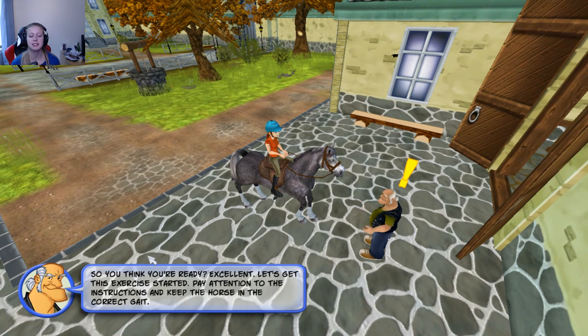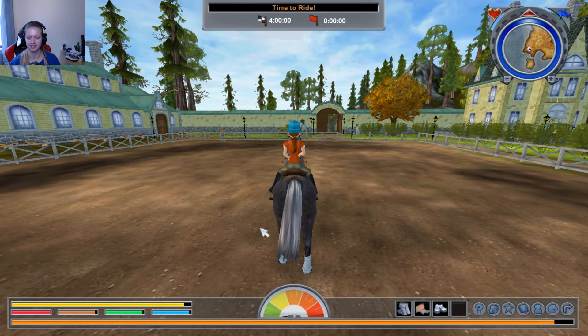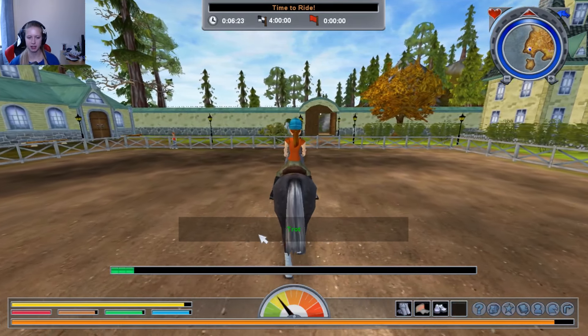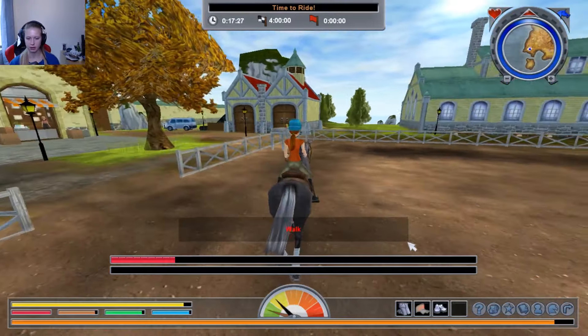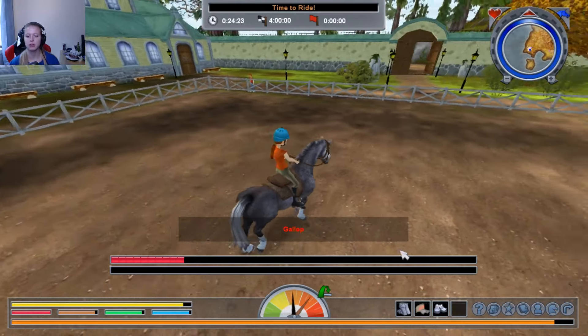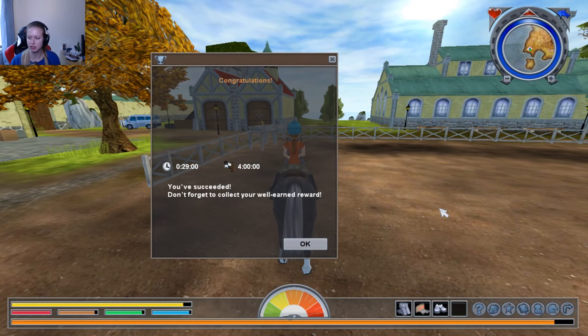So you think I'm ready? Excellent, let's get these exercises started. Pay attention to the instructions and keep the horse in the correct gait. Walk — trotting — canter — walk again — gallop. Full gallop is the red one. Congratulations! You have succeeded — don't forget to collect your well-earned reward!